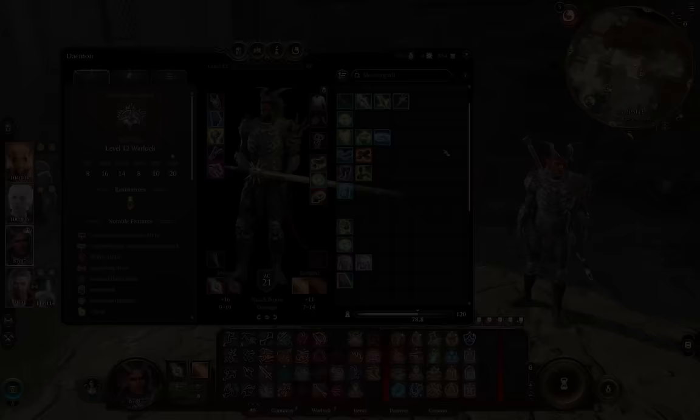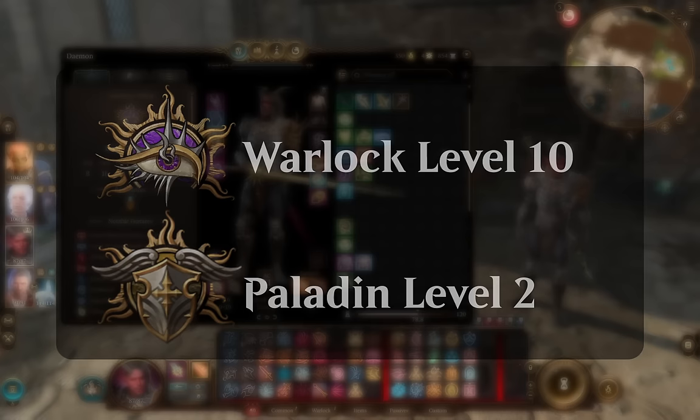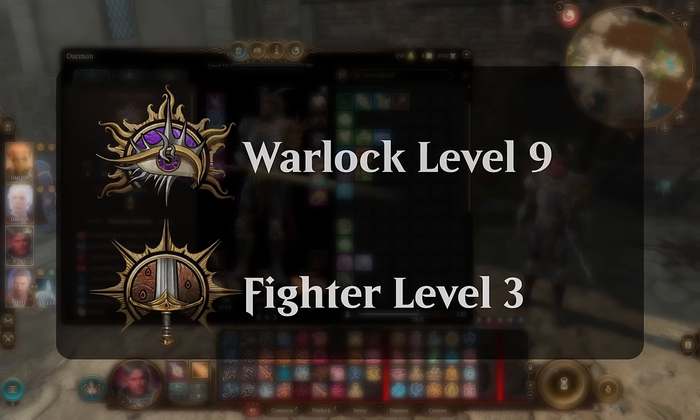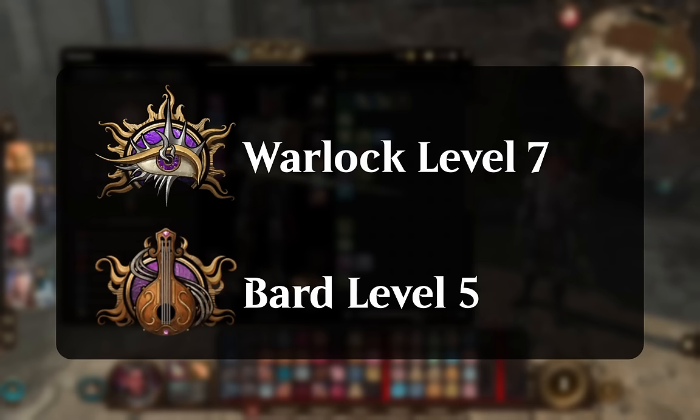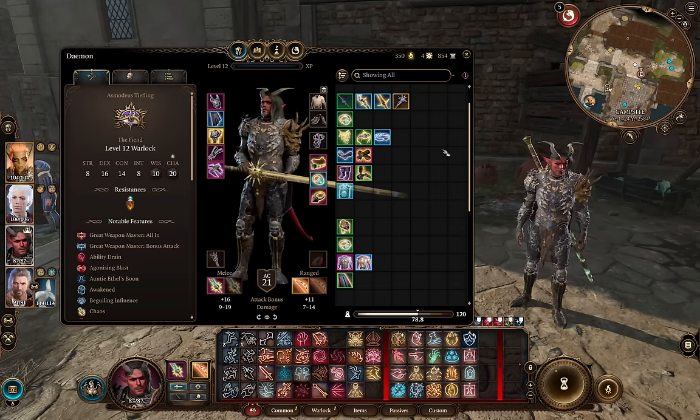For alternate options — you could stop at level 10 Warlock and take two levels of Paladin for some massive Divine Smites a few times a day, but that gives up our round over round damage with Life Drinker. You could take three levels of Battle Master for a few maneuvers and a fighting style, or five levels of Swords Bard for weapon flourishes that come back on short rests alongside your Warlock spell slots — Swords Bard also gives you expertise. You can get stacking extra attacks from Pact of the Blade and extra attack from these classes, but I think Pure Warlock has even more value in Honor Mode.